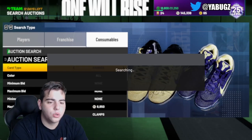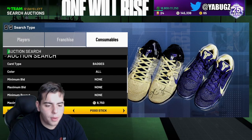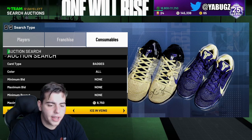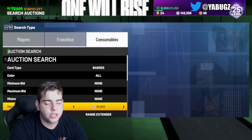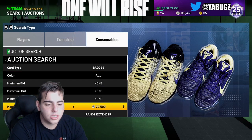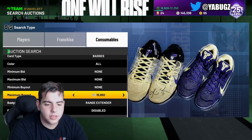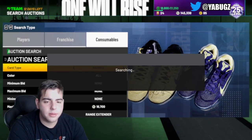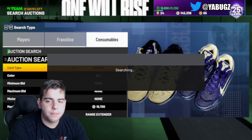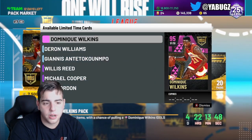Gold, silver, bronze — there are a lot of expensive badges. I know another one that's very expensive is most definitely Range Extender and Dead Eyes. Range Extender isn't even on the market for that cheap. I actually did sell my range extenders for around 10,000 MT, and bronze Range Extender is 18,000 MT. Definitely, if you snipe one of these out for 10K, you're going to make a solid 6K profit. It's completely up to you whether you want to take the risk — people are going to buy that Range Extender.